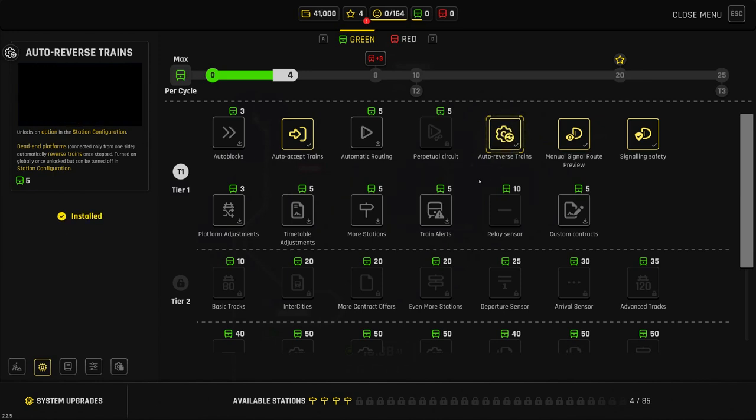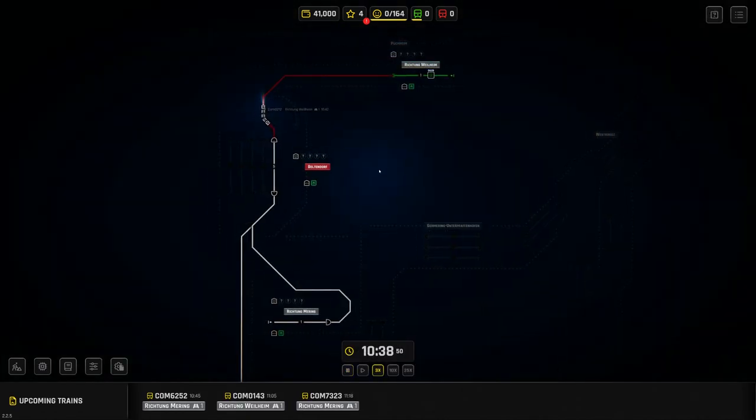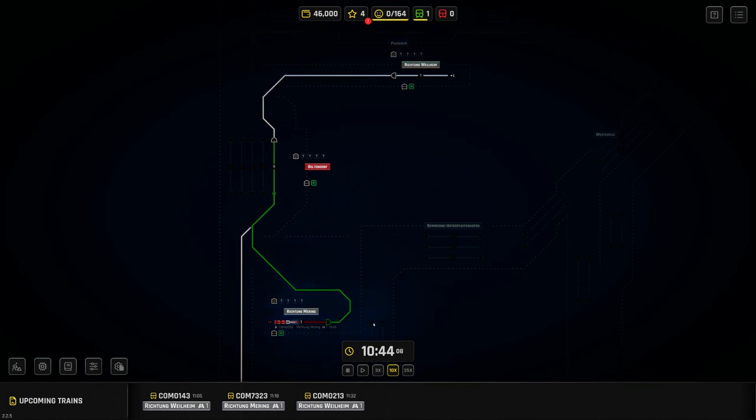We'll also choose Auto Reverse Trains and apply that. Now we've got most of the really basic stuff we need before looking at automation. This means I can run the trains much more quickly — that little warning to accept a train only lasts about 30 seconds and then starts making a horrible noise. I can probably run at 10x speed without too many problems. The next train is going from here up to there and back, so I just set the signals to green and it comes automatically.